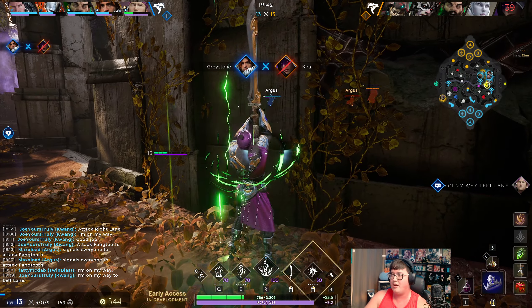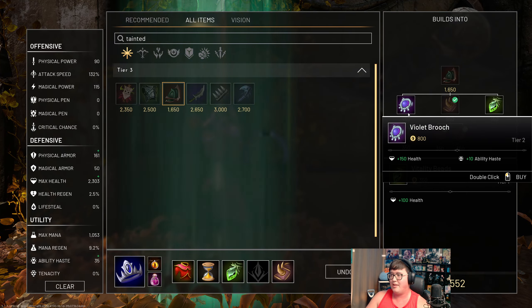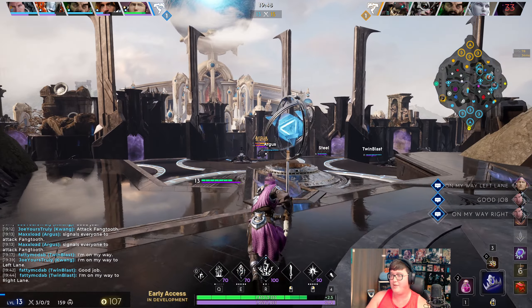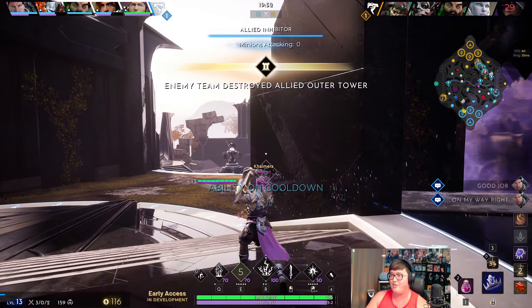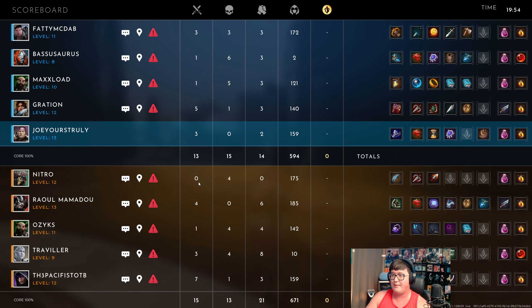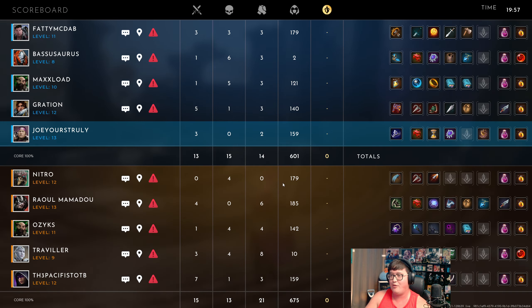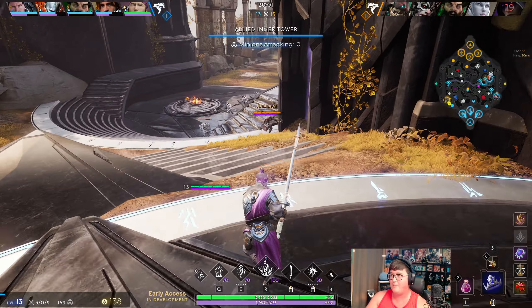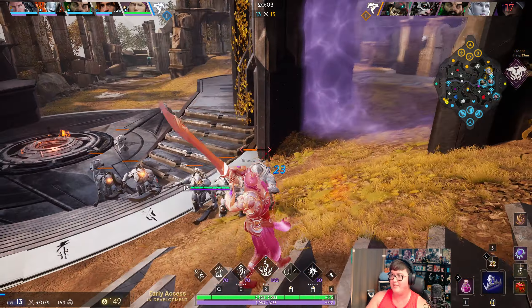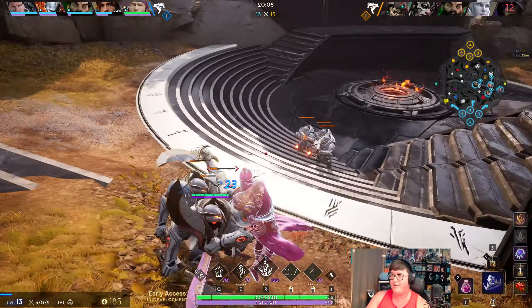Nitro is not going to that team fight — he's trying to push and get gold. So I'm going to immediately reset; I'm kind of chunked anyway. At this point I'm going to guess all he wants to do is keep farming as much as he can — he's even in kills but his farm is good. He's trying to be relevant in this game, and that also means he's going to keep invading our blue side.